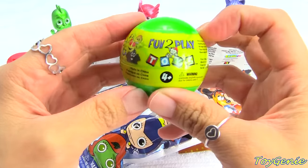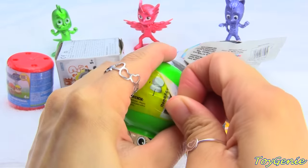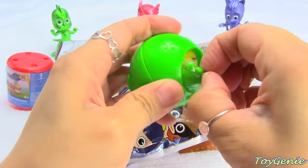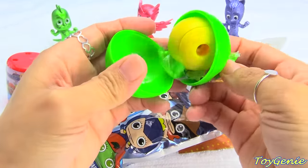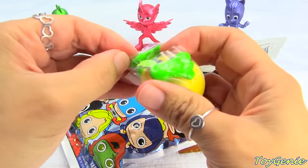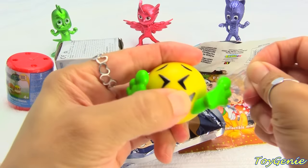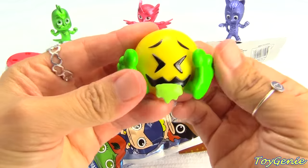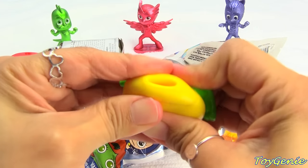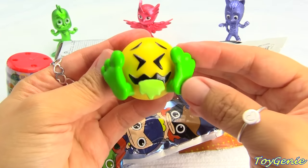Let's start with this one first. This is called a fun-to-play toy, and it's an emoji. So let's see which one we got. Oh my gosh! It's kind of sticky — I wonder if it'll stick onto a window or something. Actually, it's not that sticky once you remove that plastic thing. These are like little balls that make little air sounds.